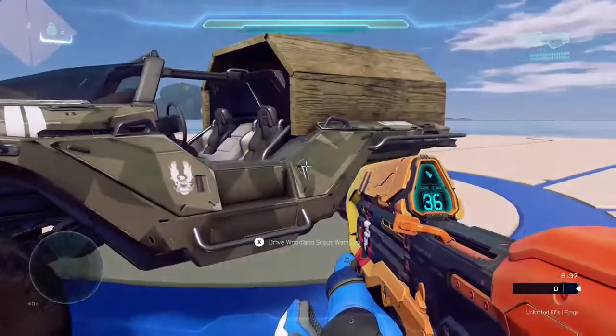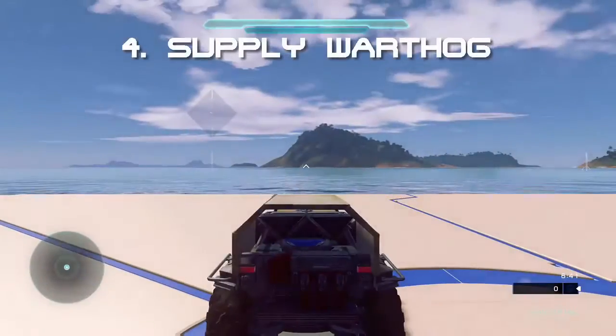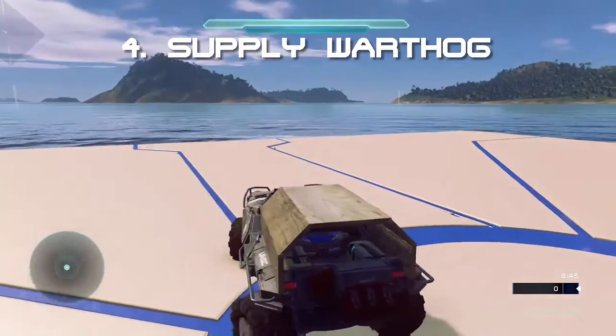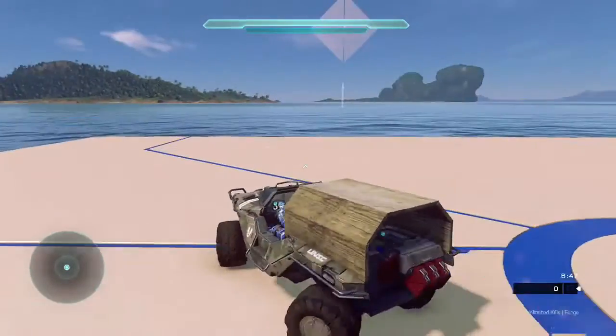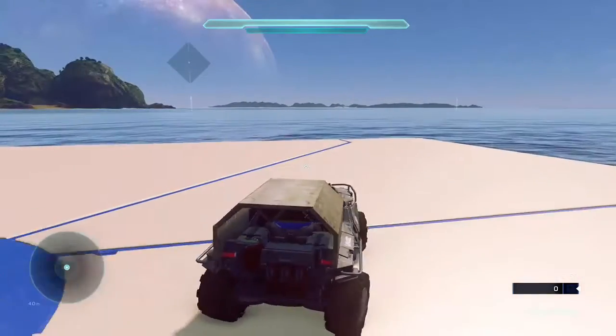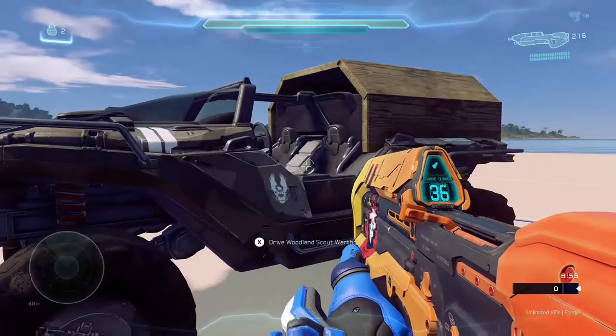Next up we have a supply warthog. It looks like one of those army vans — something army personnel would ride in the back of. There are little supply crates in the back as I'm driving it. This would be really cool for an army-themed map.